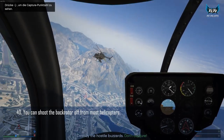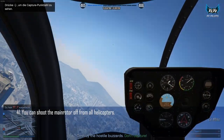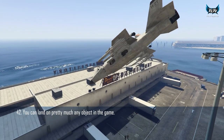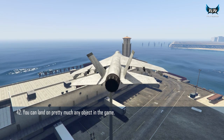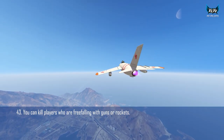You can shoot players out of their jets with pretty much anything, even a Buzzard. You can shoot the back rotor off most helicopters. You can shoot the main rotor off on all helicopters. You can land on pretty much any object in the game. You can hit airborne players with missiles and guns.